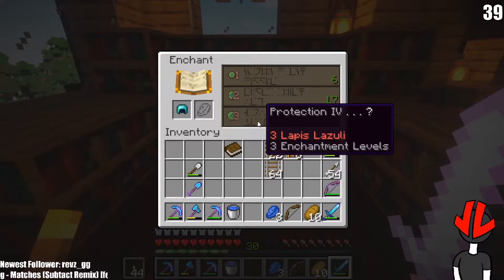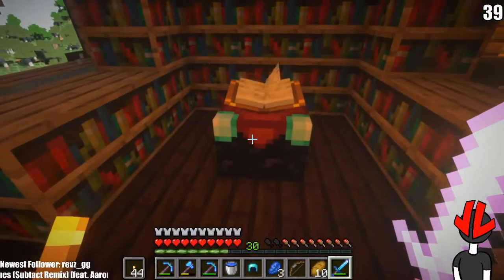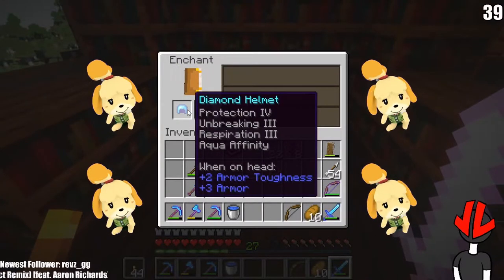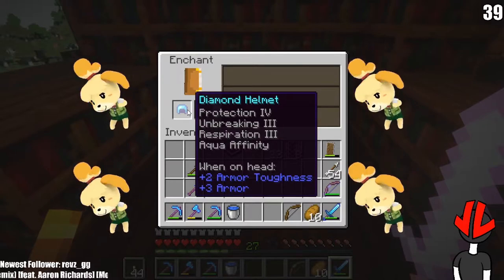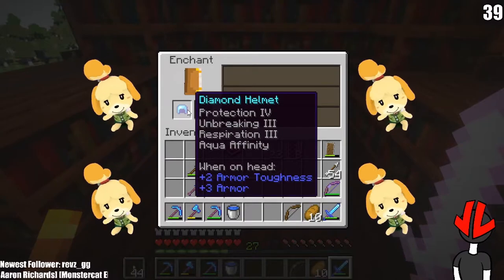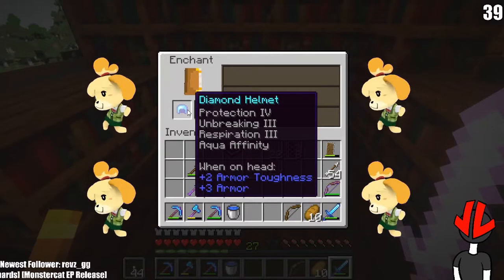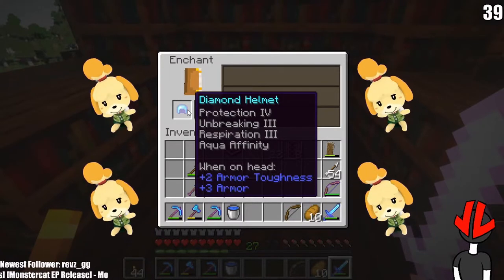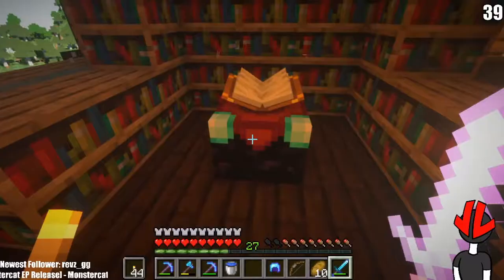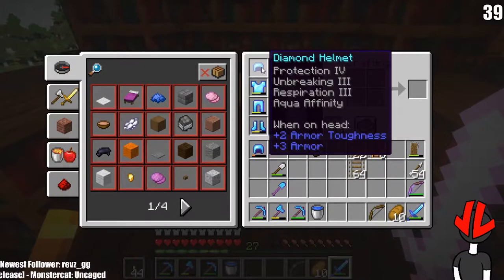Gold ingots and a bunch of rotten flesh. I have things to claim as they're smelting. Maybe I'll get another level 30 — protection 4, that might be good. Oh my god — protection 4, and then unbreaking 3, respiration 3, and aqua infinity! Holy shit, that is amazing!